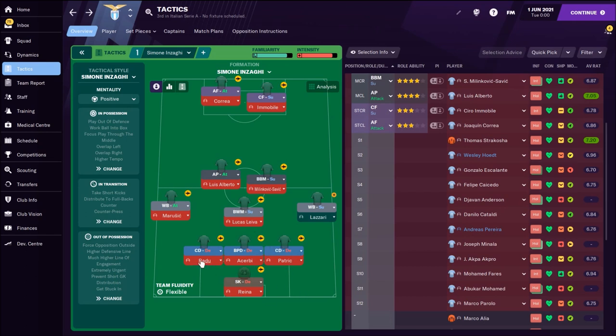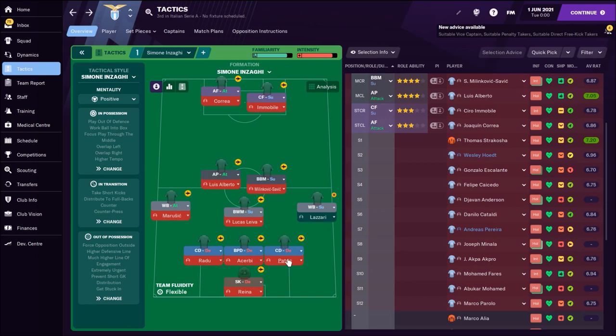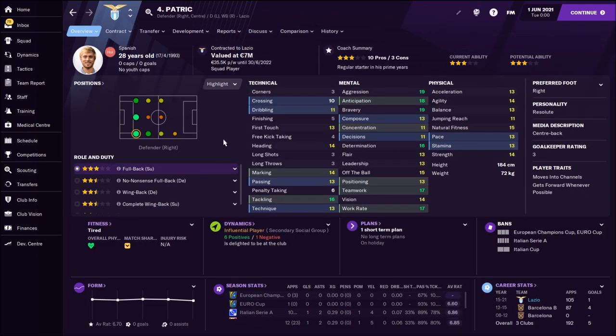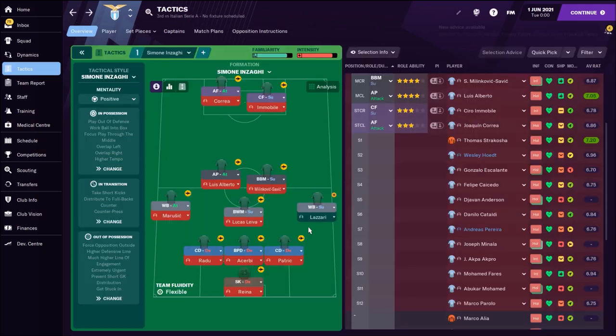Then three central defenders: Radu on the left side, Acerbi as a ball-playing defender — he is the one creating everything from defense, the best player there with the best technical attributes and passing skills. On the right side we have Patric, a Spanish full-back or central defender, also a ball-playing defender with some nice passing skills.